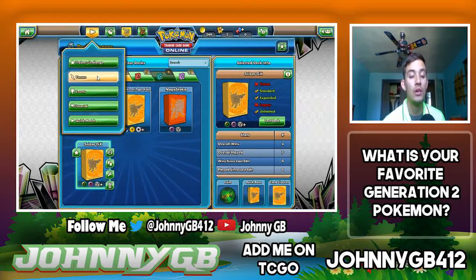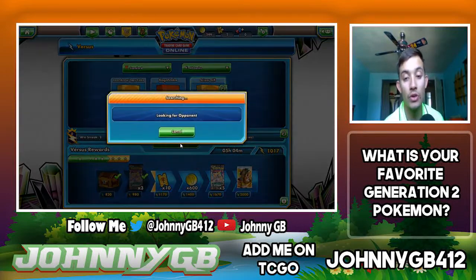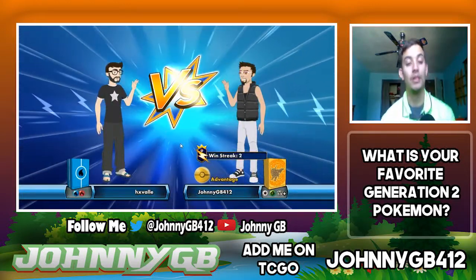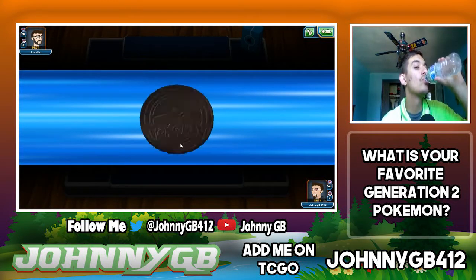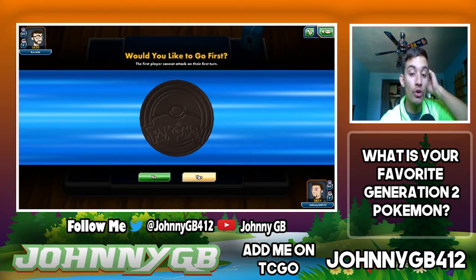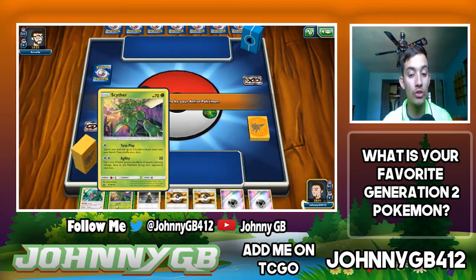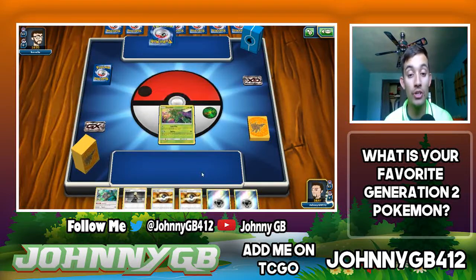We're hopping right into the versus ladder. Five hours left — it doesn't look like I'll get the full-art Hoe because I started playing late in the meta. We see a Water/Fire deck — in all honesty this might just be the Swampert/Magcargo theme deck. With this deck you really want to go first so you can evolve into Scizor and deal 80 damage on your second turn. We open up Scyther and Oranguru.